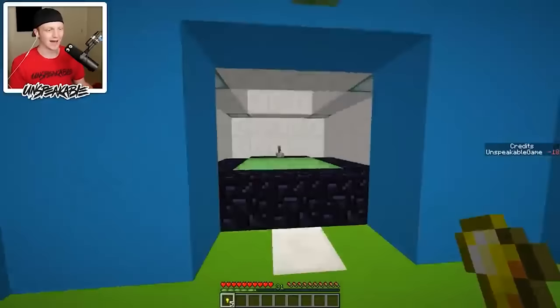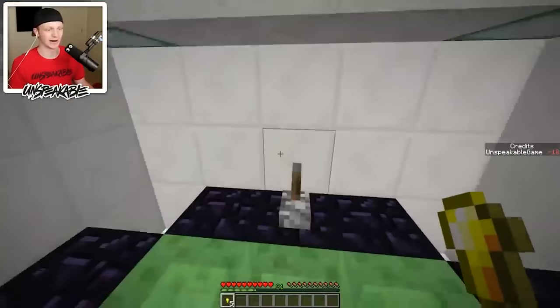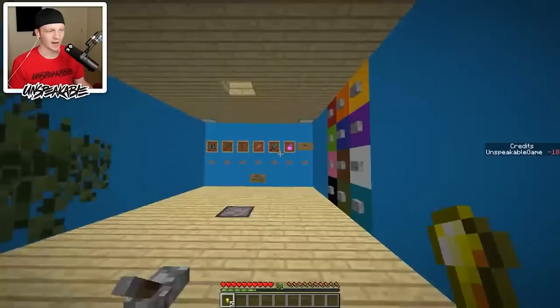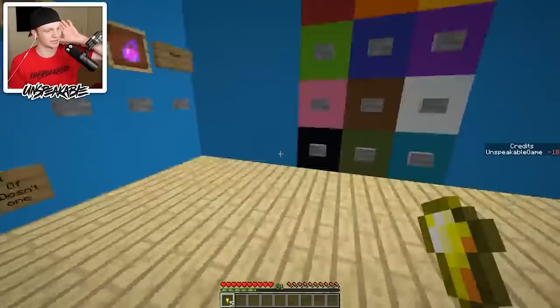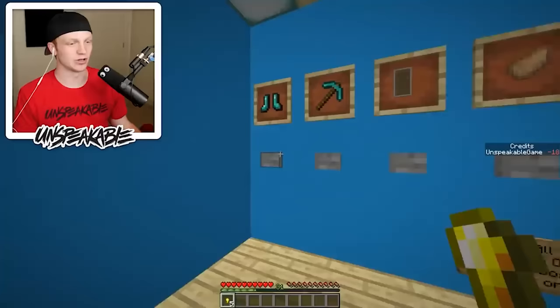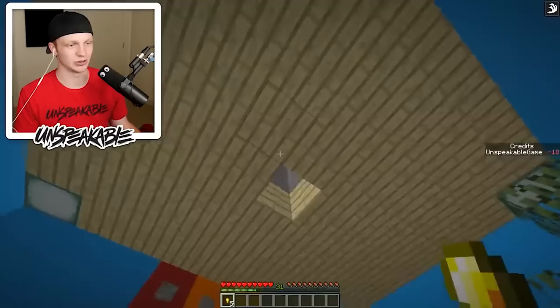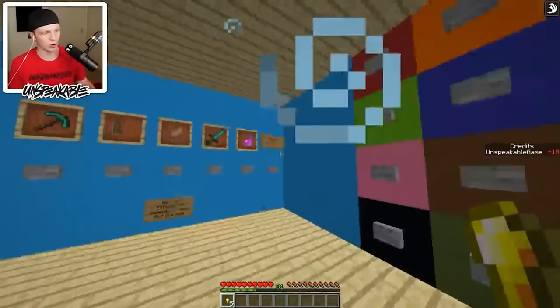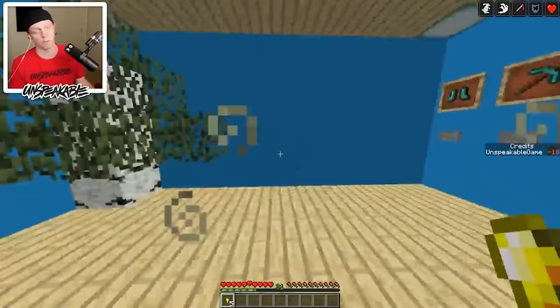Over here is a trampoline — you can pretty much just bounce away. And then over here is another room where you can get a bunch of random effects — it's basically a beacon room. You press this and it gives you some effects. You can also change the colors of the beacon and change what effects it gives you. That is pretty much the happy face part.